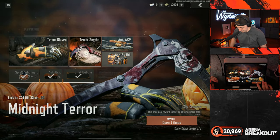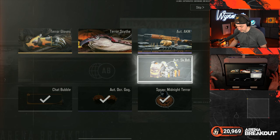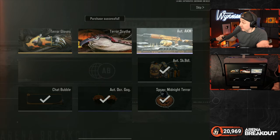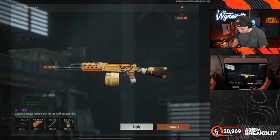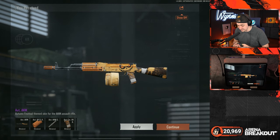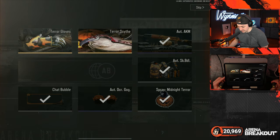Let's go ahead and equip those — not bad. Now we start getting into the good stuff. I have a feeling it's going to be the rig — yep. I want all of this stuff, I want to complete the whole collection. We're pulling this thing seven times. We got the AK, so we're saving the two gold items for the end. These are literally skins for individual parts — the guns in Arena Breakout are so customizable.